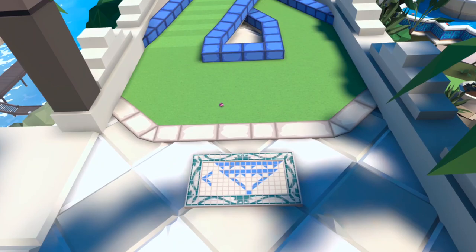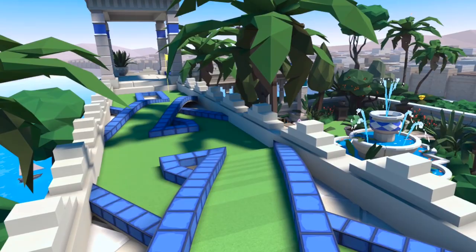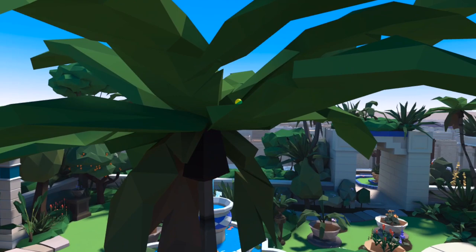Number 17 is another tricky one to find. We want to go straight forward to just beyond halfway down the hole and look to the right into the palm trees — tucked on top of one of the leaves is our next ball.